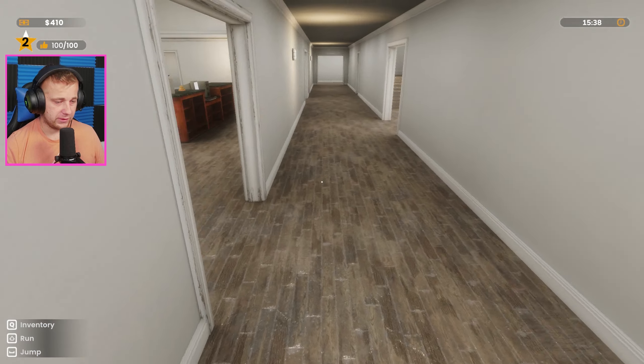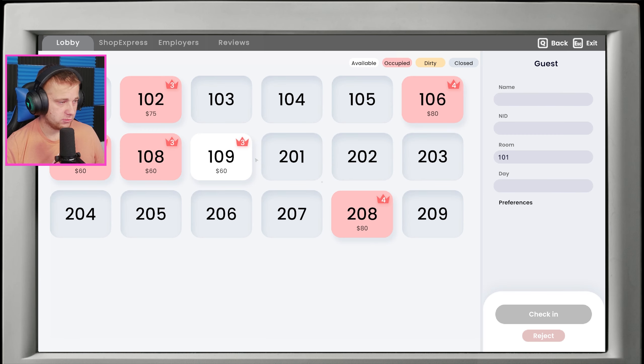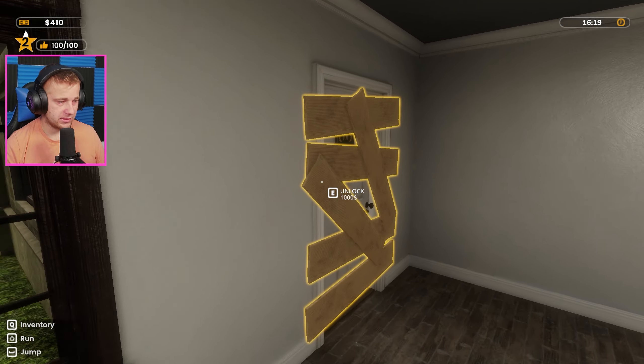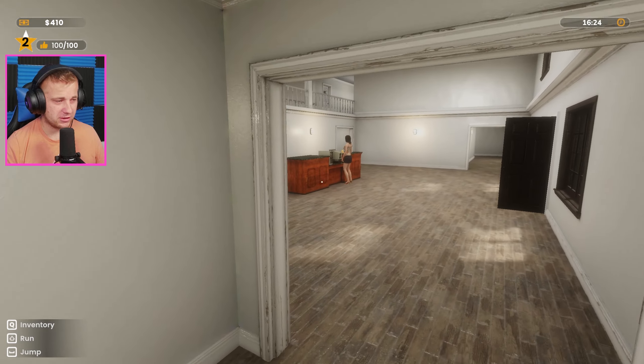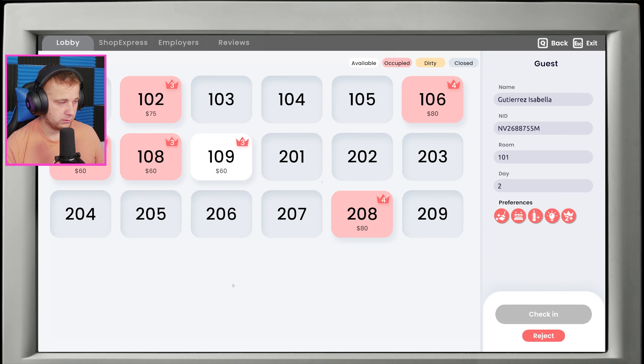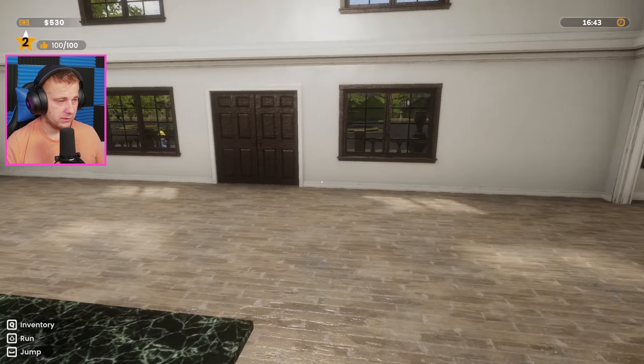There we go, we are all set — got another cleaned up room ready to go. Maybe we should just focus on getting this one room to level 4, and then purchase another $1,000 room. I'm literally right here, ma'am — you just showed up, stop ringing the bell! So annoying. We are $40 bucks short, so we should be able to get that here any moment.